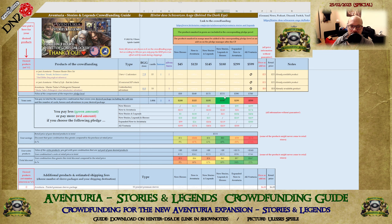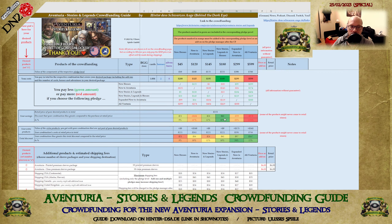At the bottom you can see the value of the pledge level, the value of the products within that pledge level, and how many extra products you get with it. So in this case, New Stories, Legends and Heroes would be the best pledge level for you. You can also see how much it costs and what your savings are compared to the retail price.